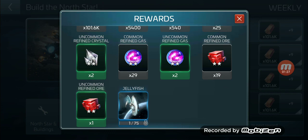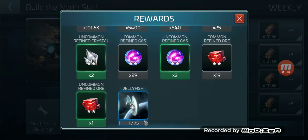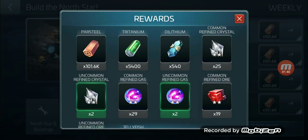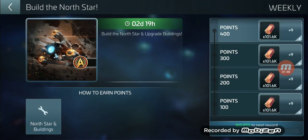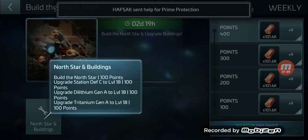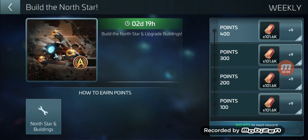There are jellyfish parts in those milestones. This one kind of gets you because if you want that fourth and final milestone, you definitely need to build the North Star. If this runs about every three days, you want to make sure you do all four milestones at the same time if you're going to build the North Star. If not, just do the three within that time frame.